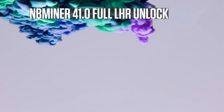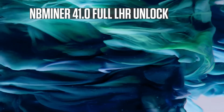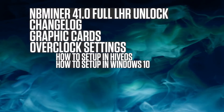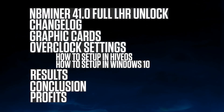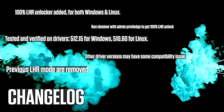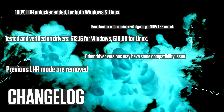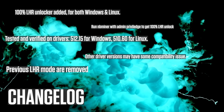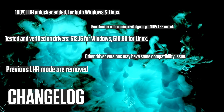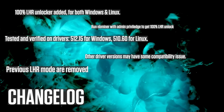We are going to have a look at NBminer 41.0 full LHR unlock in Ethereum. Something awesome in Windows and HiveOS. Changelog, graphic cards, overclock settings including how to set up in HiveOS and Windows 10, results, conclusion, profits. Changelog: 100% LHR unlock added for both Windows and Linux. Run NBminer with admin privileges to get 100% LHR unlock, tested and verified on specific drivers. Other driver versions may have some compatibility issues. Previous LHR modes are removed. The key word here is: use the proper drivers.